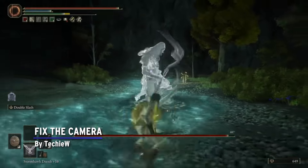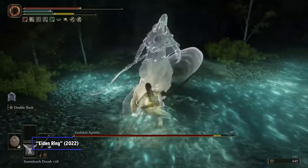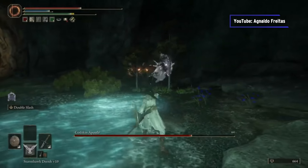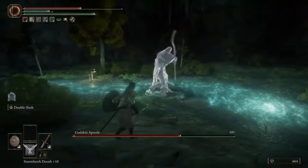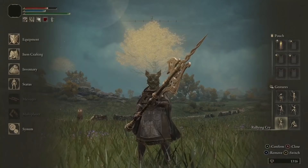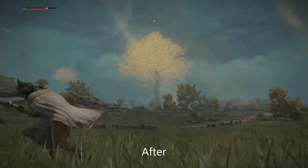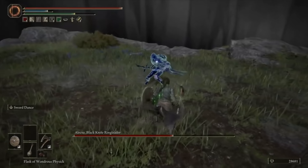Fix the Camera by TechieW. Not everything that gives a FromSoft game its trademark difficulty is good. Frustrating camera design has been a problem in the series for a long time, making camera fix mods always popular. If you like the way the Elden Ring camera works from the get-go, more power to you — but if you're looking to tweak it and make it more forgiving, this mod is for you. It removes the automatic re-centering, which can honestly make you lose a fight if it happens at the wrong time, and disables camera reset. This is a game where you need to be in complete control of the camera.